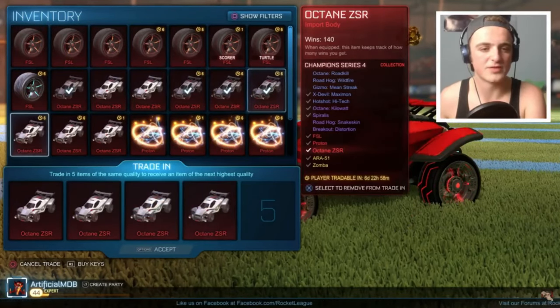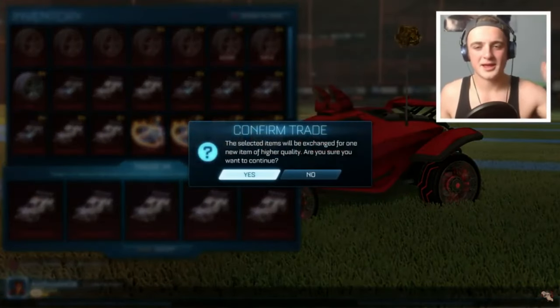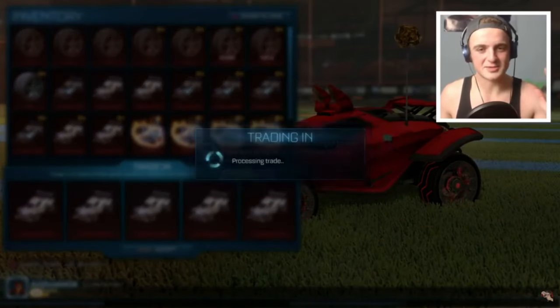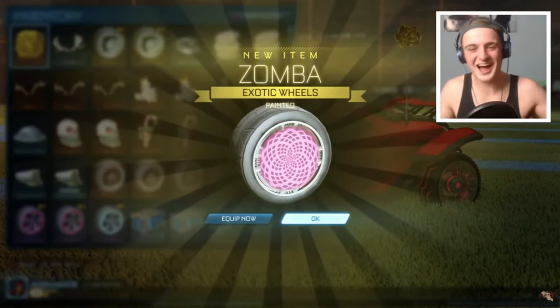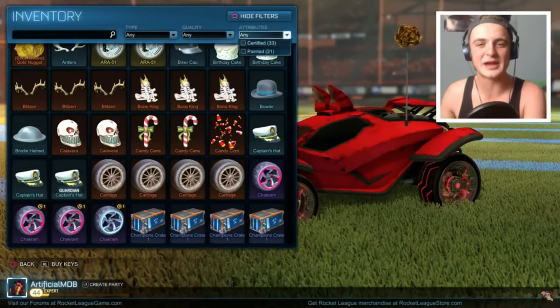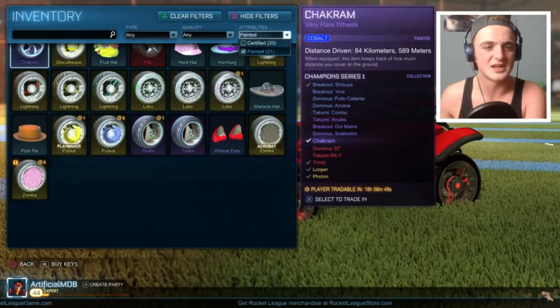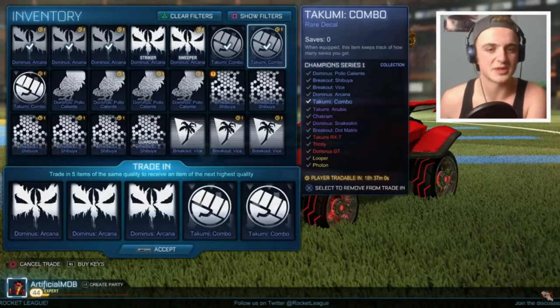Let's do a cheeky trade-in though — let's trade in all of these Octanes and see what comes up. Oh my gosh, this is intense. Here we go! Yes! First time painted Somber wheels — that is where it's at. That's what happens when you trade in five Octane CSRs. What are they now? Pink? We've got to trade in — just going to trade in a load of rares, keeping the certifieds for now.